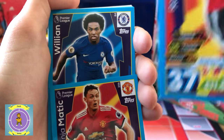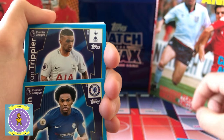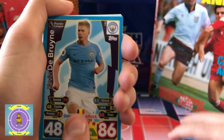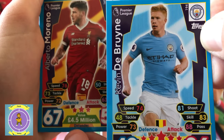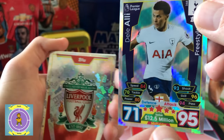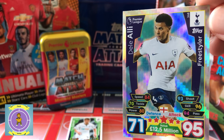He'll probably earn the right this year to have it. Matic. And then we've got Willian as well. Then we've got Trippier — oh, a standard one, did we get him in the last set? Alberto Marina. Freestyler Dele Alli — yeah let's check that out. It's got Dele Alli's one of the freestylers.